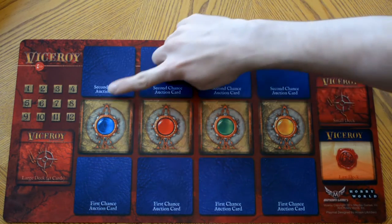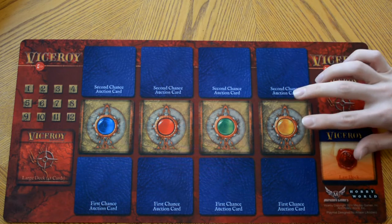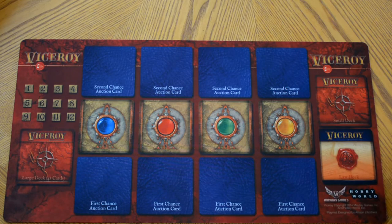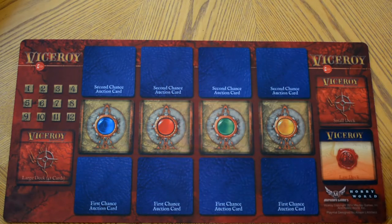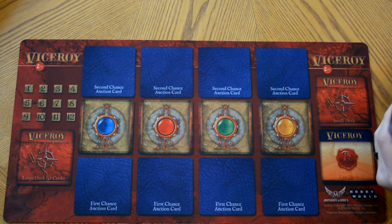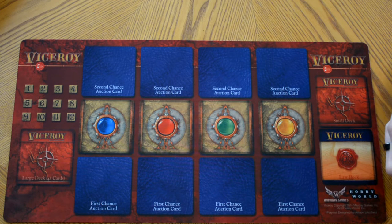In the base game you'll get cards that represent the four auction colors. From here, take your character deck, shuffle it up, and deal out four cards to each player. Each player will look at the cards and decide to take one card — it will be the first card in their pyramid. This card they won't have to pay for, and they will get the reward listed on the first level of the card.